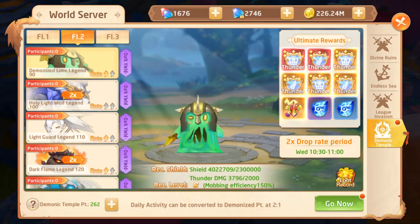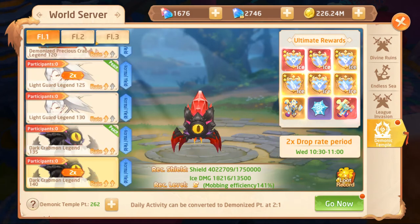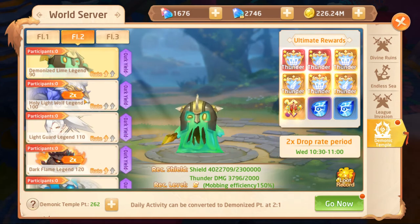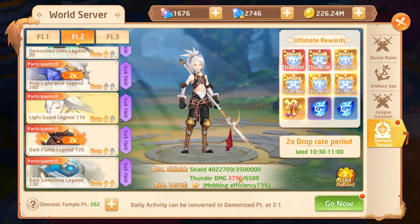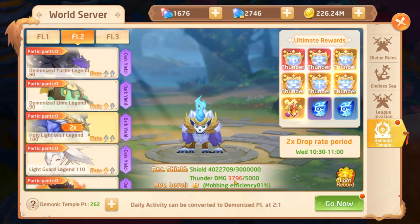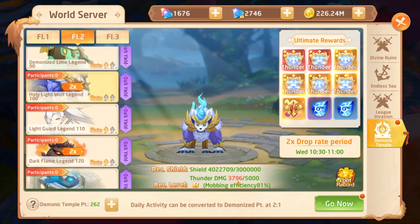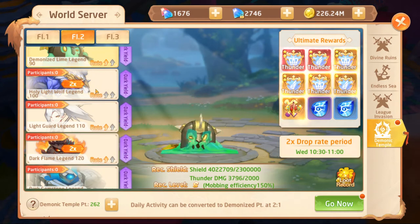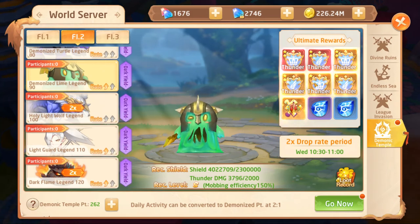First, you want to farm the floor that shows a two-times drop rate. You don't want to go into the fire floor without a fire shield, for example. When you do farm the correct floor, you need to farm the one where your stats are all shown in green, otherwise you'll suffer a penalty. In my case, I'd rather go to the floor where my mobbing efficiency is 150%, rather than suffer a damage penalty on a higher floor.